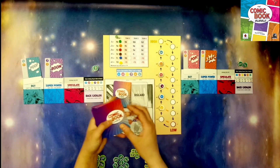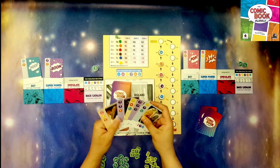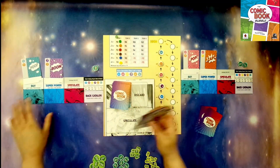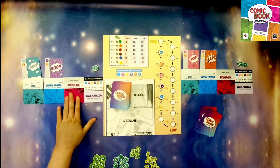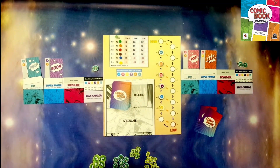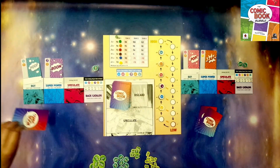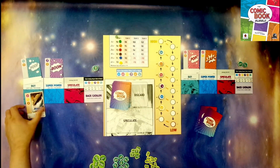Five cards will be dealt to each player and then the game will begin by each player simultaneously choosing one of these cards to play. You can choose to buy, activate a super power, or speculate. This is simultaneous so you will choose your card and then when everyone says reveal, you'll reveal it.